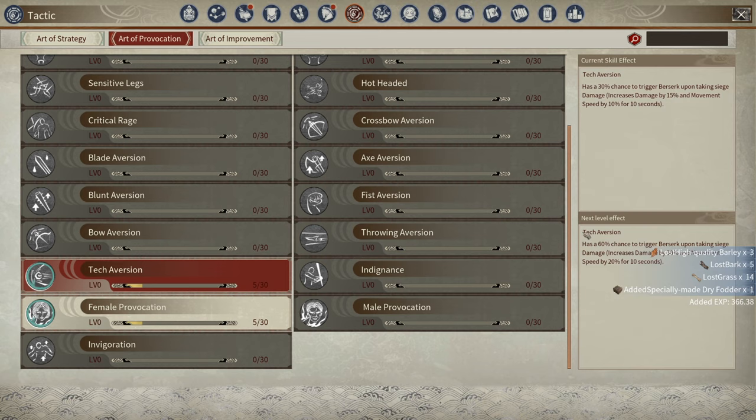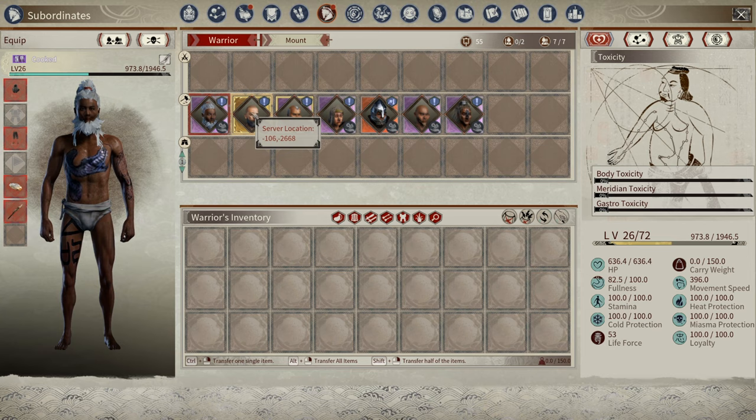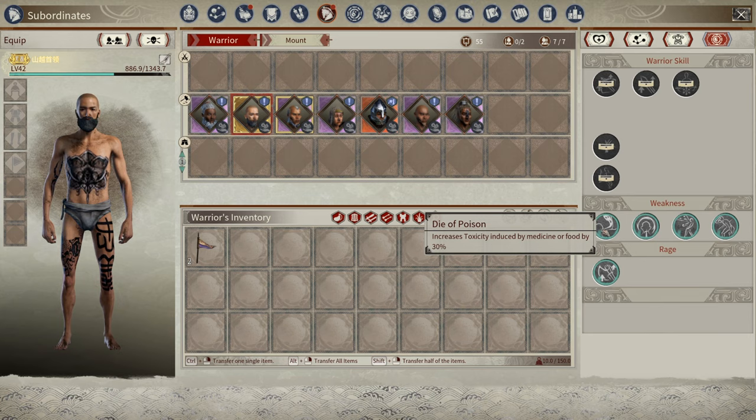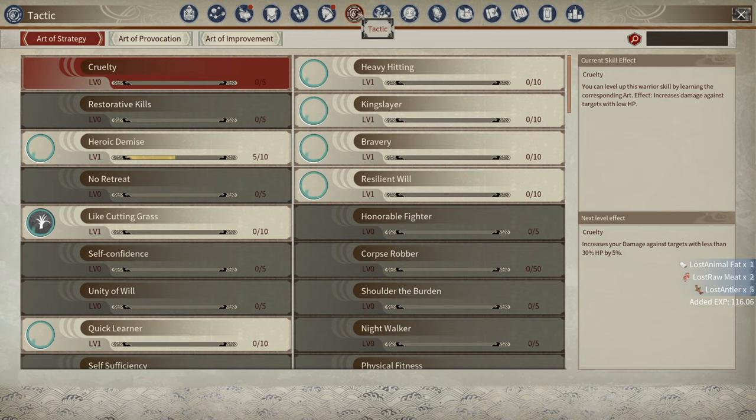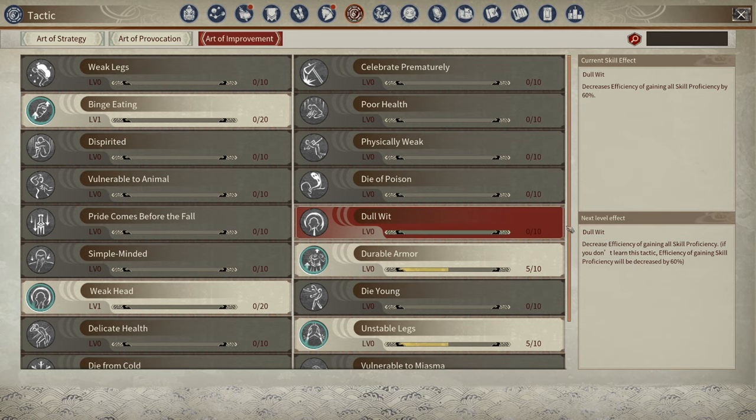Art of Improvement uses the black scrolls and these are for reducing the debuffs that AI come with. AI all have a chance to come with different weaknesses — for example, increases toxicity induced by medicine or food by 30%, or decreases efficiency of gaining skill proficiency by 60%, which is the worst one in the game. If you go to Art of Improvement, you can find the corresponding talent and upgrade it to reduce that debuff on any AI that has it. I don't have any maxed out, so I'm not sure if you can fully remove those weaknesses or just massively reduce them.